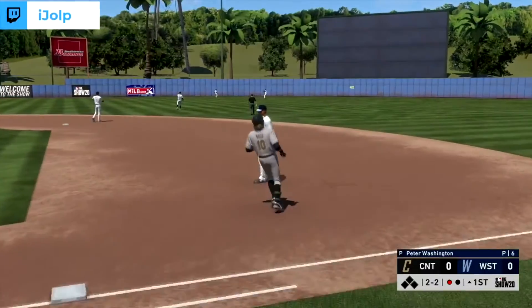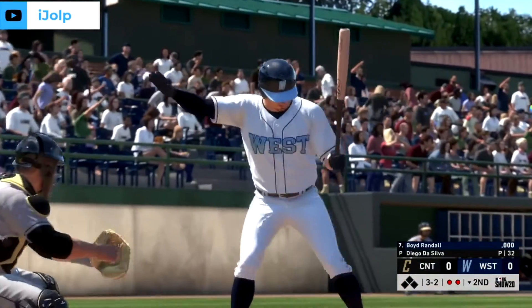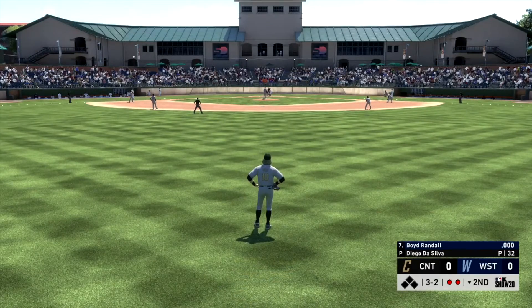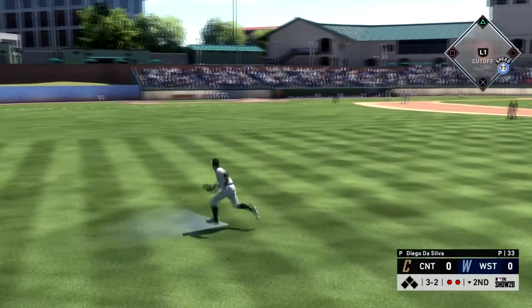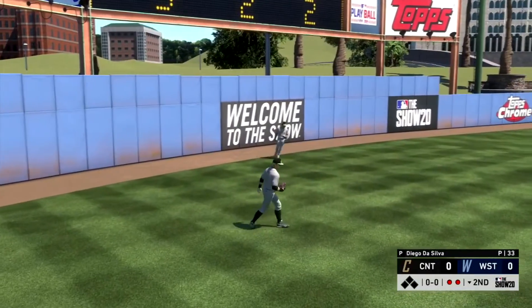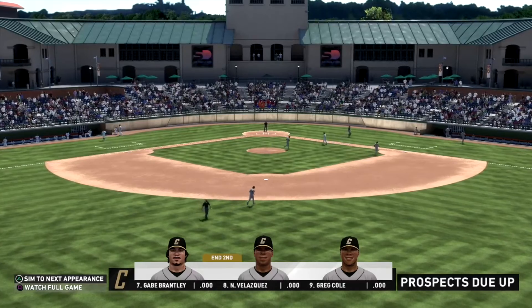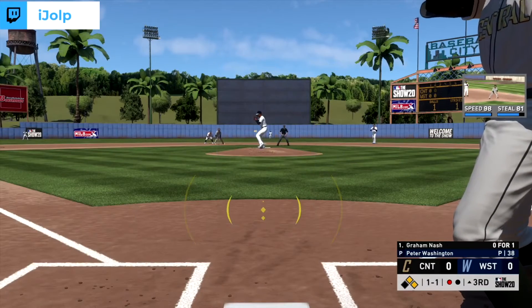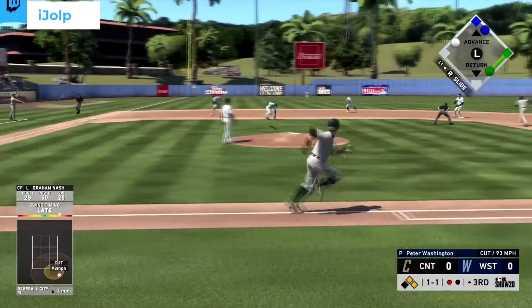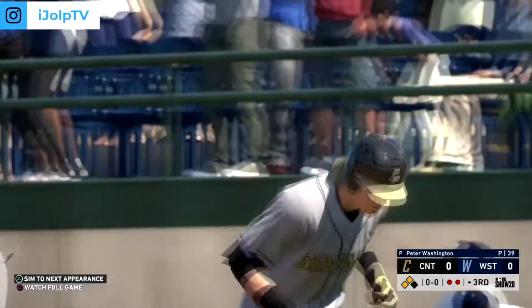Two and two to Gram Nash - that ball is right down the middle. He gets a hold of it but the center fielder wanders over and makes the play. Three-two count, two outs, bottom of the second - Nash runs to his left in center field but the ball goes to the right fielder. In the top of the third with two runners on, Nash breaks his bat on a slow roller and can't beat it out. He's 0-for-2.